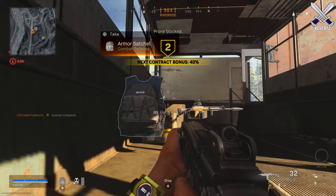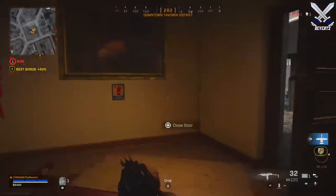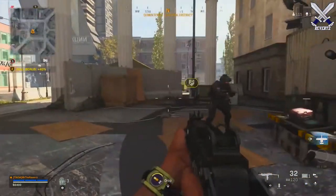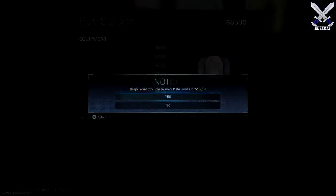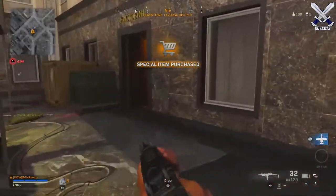You're definitely going to see more people going for the Scavenger Challenges because the Armor Satchel is very useful. You can have those 3 extra plates and towards the later end of the game, having those 3 is definitely going to put you at a bigger advantage because you can actually get a full amount of health if you have a total of 8. It's just going to be very good for the end of the game.